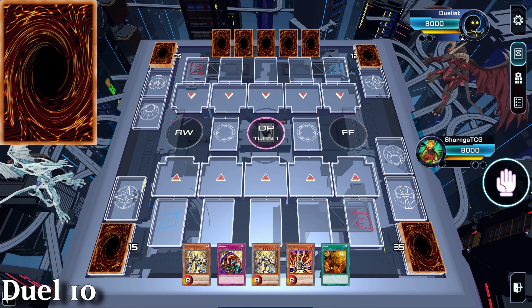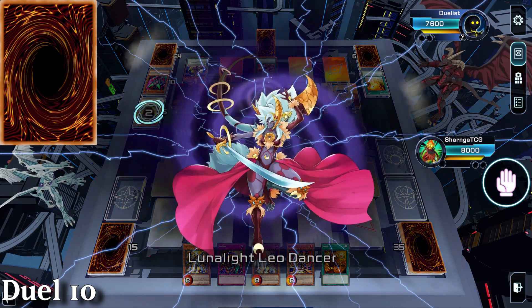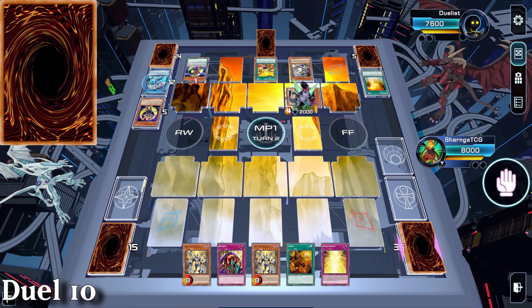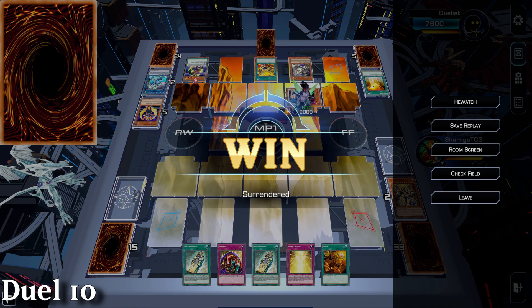Duel 10 is against a strange Lunalite deck with us going second. They set up an end board of Avramax, Lunalite Dancer and DMZ Dragon. I have a fantastic hand and we'll smash this board to pieces. Lava Golem goes down and Imseti allows us to get Kings - they scoop.